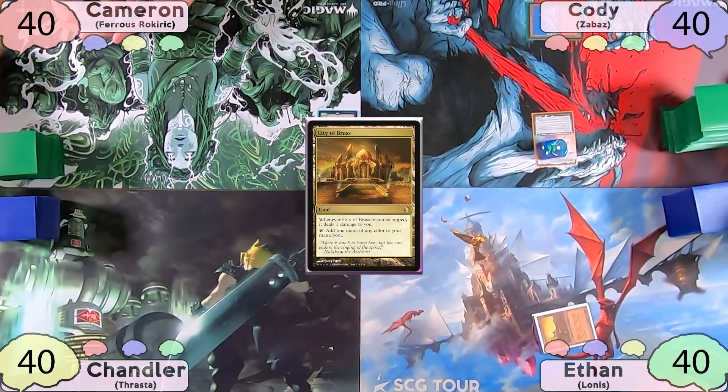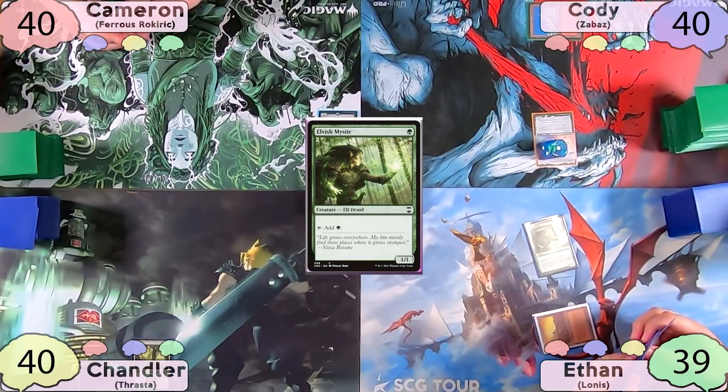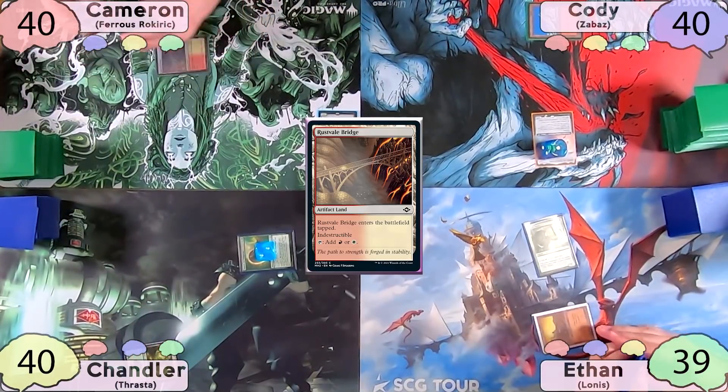Ethan starts his turn off with a City of Brass, taking one damage to cast Elvish Mystic, then passes to Chandler. Chandler plays a Forest as his land for turn, then taps for one to suspend Search for Tomorrow, and passes to Cameron. Cameron plays a tapped Rust Vale Bridge and passes to Cody.